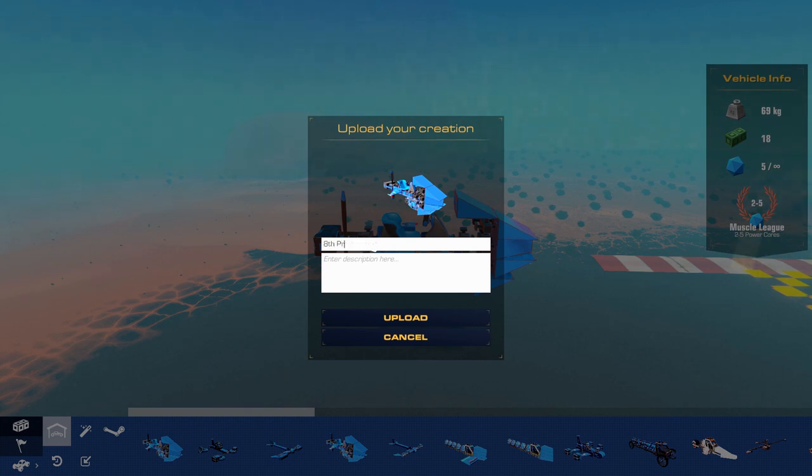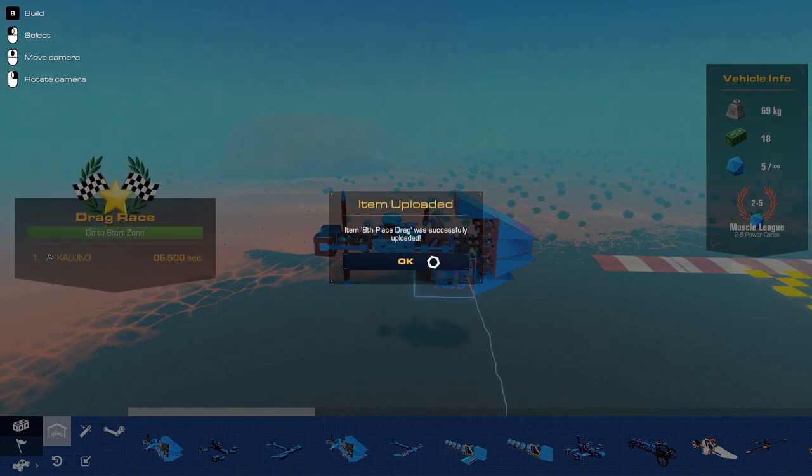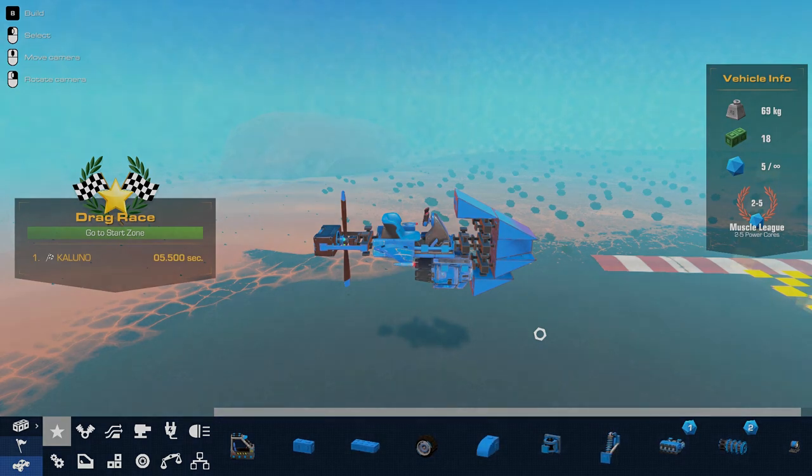We'll enter it as the 8th place drag. The controls are W-A-S-D for flying, and space is thrust. Alright, we're gonna upload that. It's successfully uploaded. And I think with that, we're just gonna end the episode here. Let me know in the comments if I can make anything creative for the next episode for you guys, or if you have any ideas. And with that, this is Kaluno Gaming, and I am signing off.